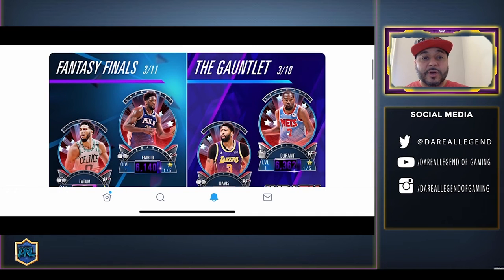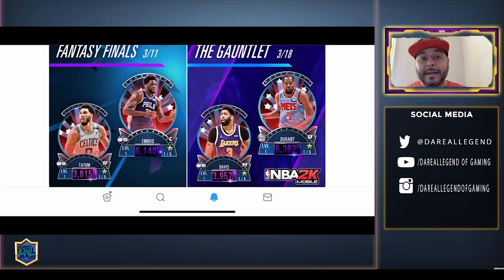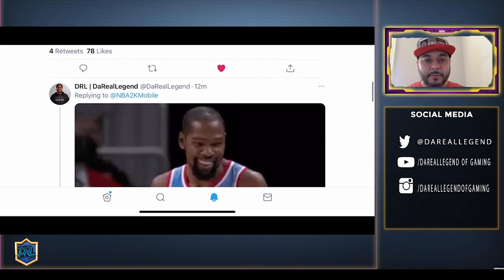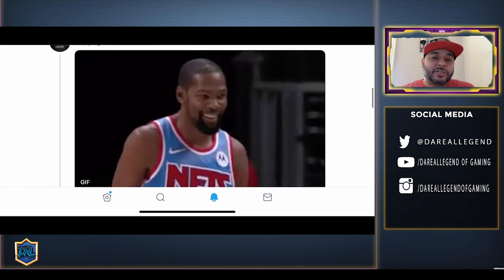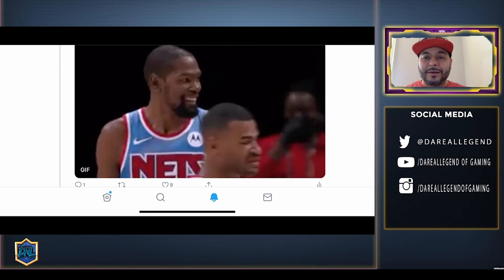The Fantasy Finals rewards are going to be Amethyst Jayson Tatum and Onyx Joel Embiid — that's pretty incredible. The next event is the Gauntlet, and check out the rewards: Amethyst Anthony Davis and Onyx Kevin Durant. Tell me that's not awesome — that is sick. I'm really excited and very happy with the rewards. It's only right KD's happy, I'm happy, we're looking good.